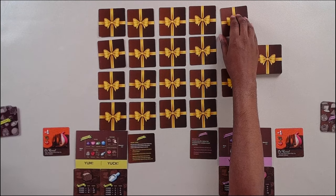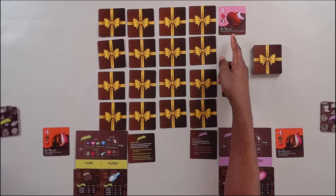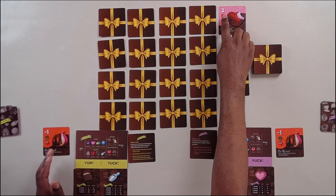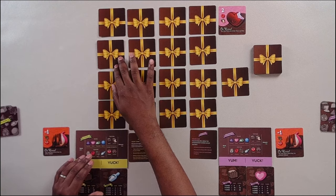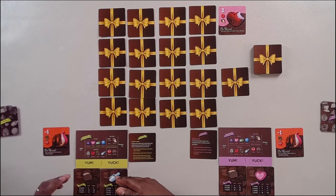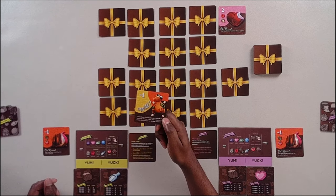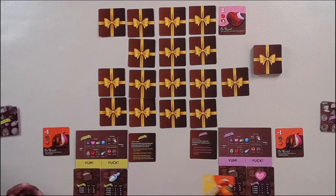Now over to player two. They're going to reveal a card and it says on reveal, you may take any other face up chocolate. However, there are no other face up chocolates. Heart-shaped is player two's yuck, so they don't want it even though it's worth two points. That highlights an important point: you don't want to get so focused on yum and yuck that you don't take things that aren't your yuck just to chase yum. It would behoove player one to get this card — it's worth two points and it doesn't have white chocolate coating. That was player two's first action.